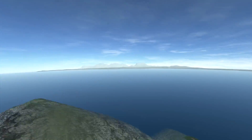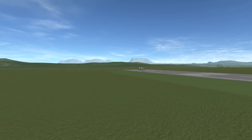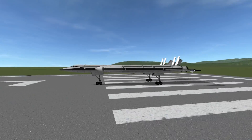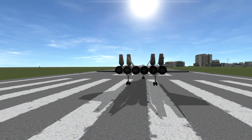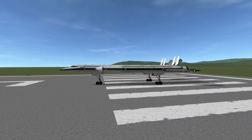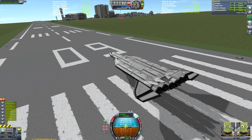Ladies and gentlemen, welcome to this week's Kerbal Space Program video featuring an SSTO with a twist. While almost all SSTOs built in this game feature either the rapier engines or a combination of jets and chemical rockets, this one can take a payload to orbit using just the aerospike engine — six aerospike engines to be precise.